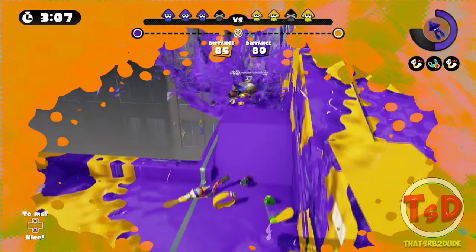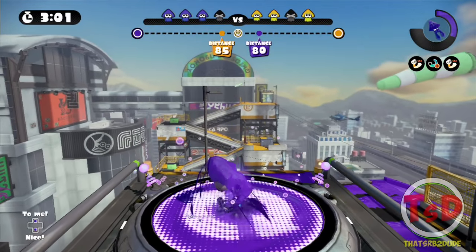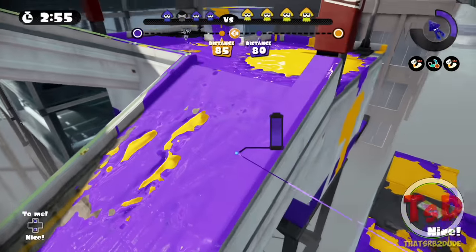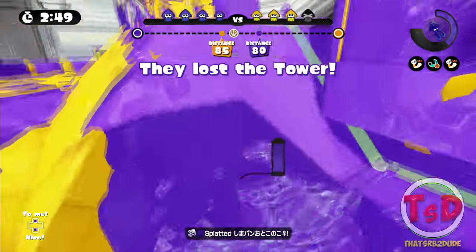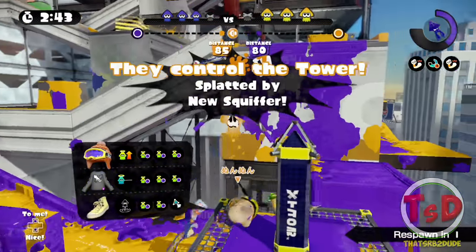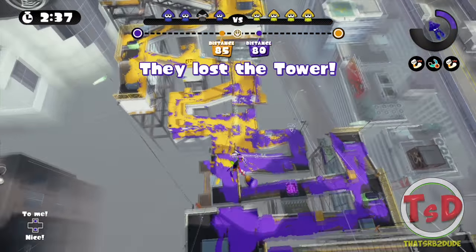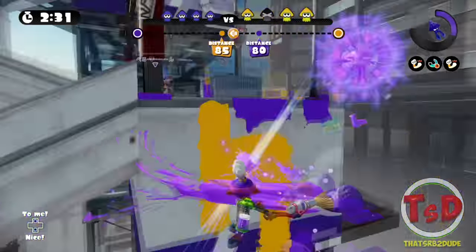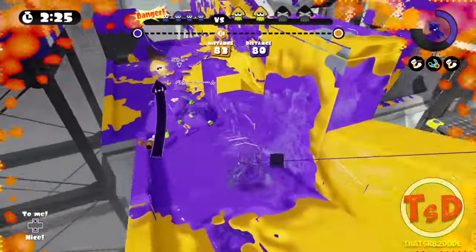Luna killed me — nicely done, he's dead though, that's all that matters. I'm going to jump to the E-Liter area again. There's no guy climbing up but he is here — I'll take him out. Squiff is on tower — I don't know how he hit me like that, maybe on his screen it showed something different. He's dead cool. There are people here — damn, didn't do enough damage. I'm out of ink but my teammate saved me.